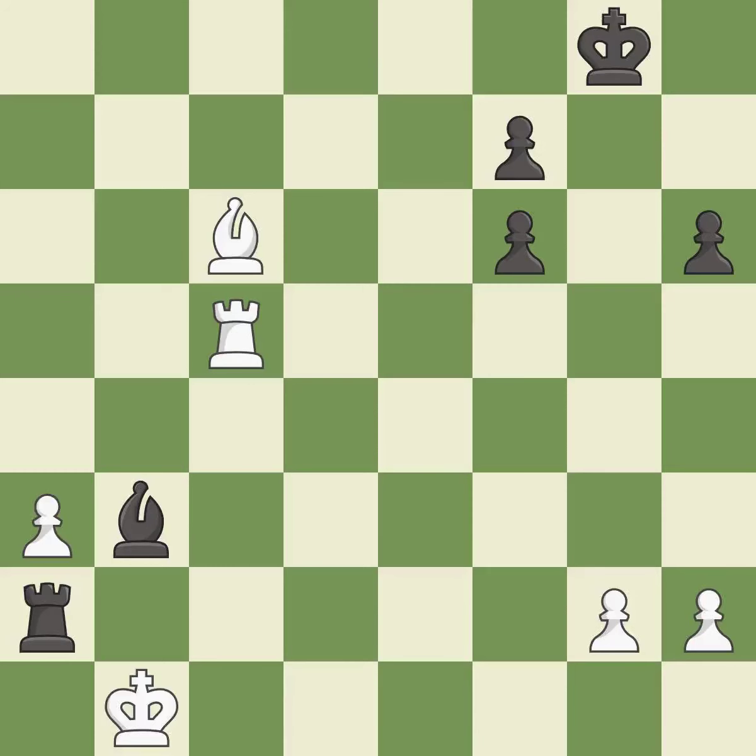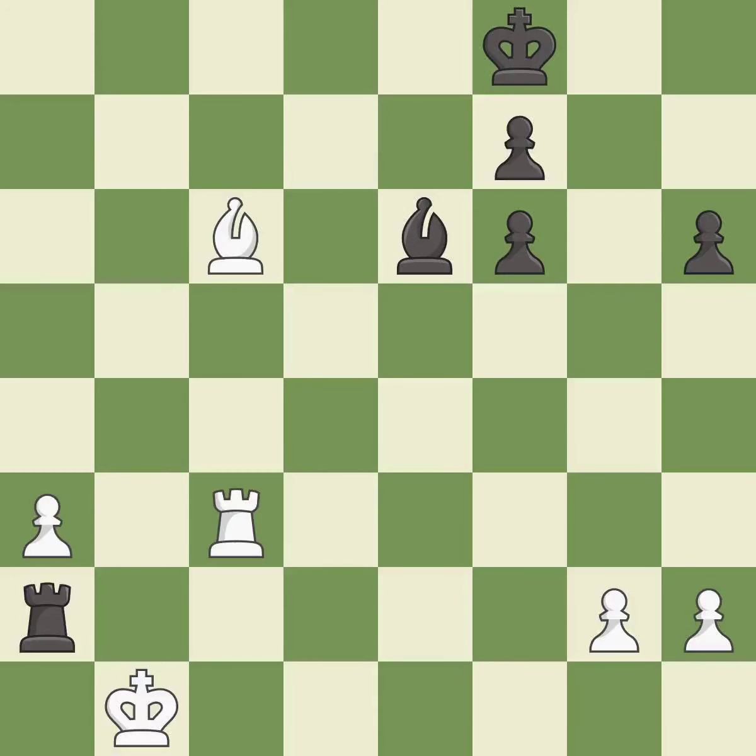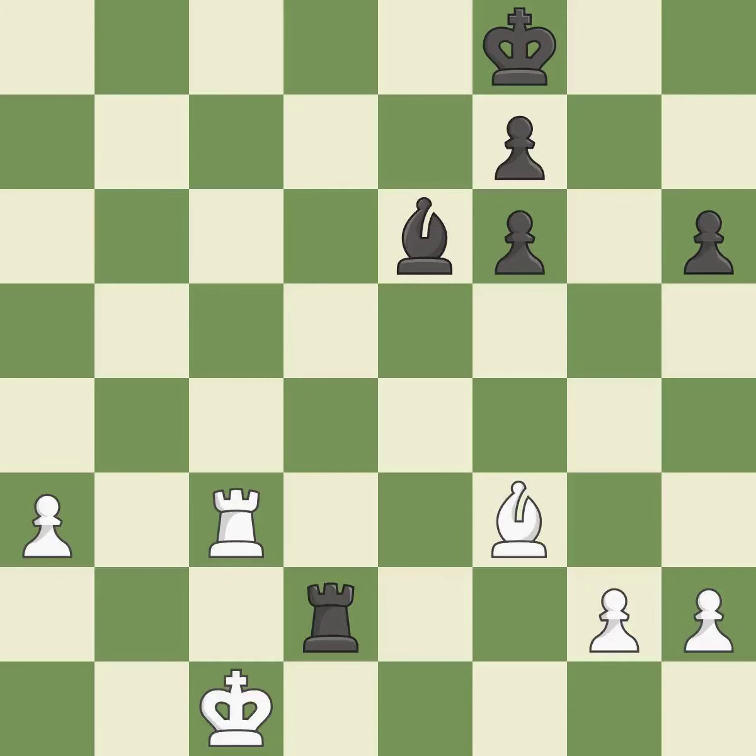Right on target — it is best. This is the strongest option. Very precise. This moves the bishop to safety. This moves the bishop to a better location, allowing it to control more squares. This move puts the bishop on a safer square. This overlooks a better way to move a rook to safety — it is an inaccuracy. This misses an opportunity to push a passed pawn towards promotion — it is a mistake. Placing a rook behind an opponent's passed pawn can inhibit the pawn's ability to promote — it is best.